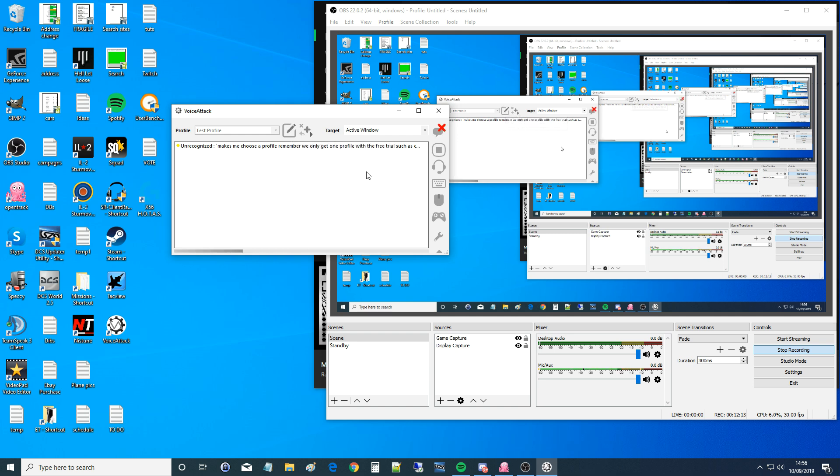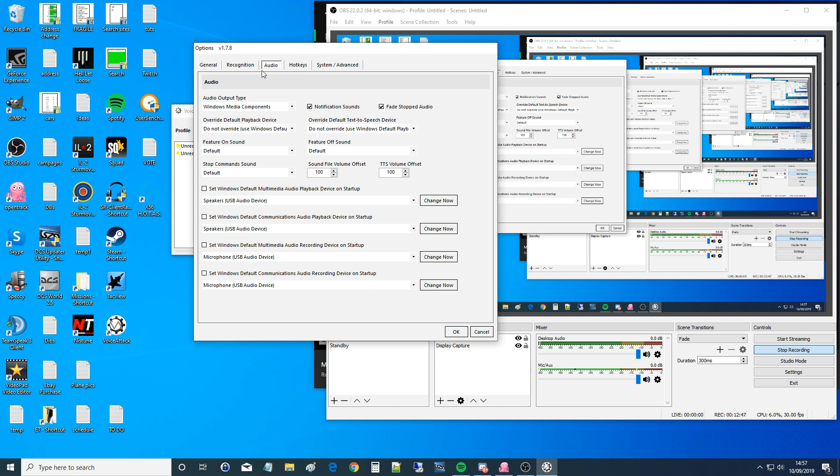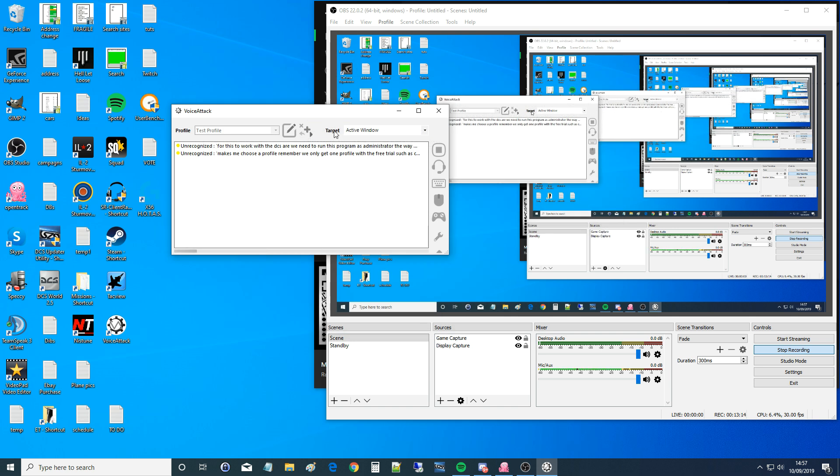Before we go there, there is a very important thing: for this to work with DCS, we need to run this program as administrator. Click on the spanner icon, go to System Advanced, and click 'Run VoiceAttack as an administrator.' This gives it permission to hack into DCS and send commands to DCS. Make sure you've got that run-as-administrator setting enabled. There are other setups — hotkeys, audio recognition options — but I haven't looked into those thoroughly yet. For the target I just keep 'active window,' since when I'm playing DCS it will always be the active window.